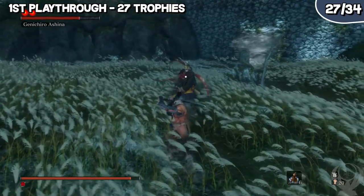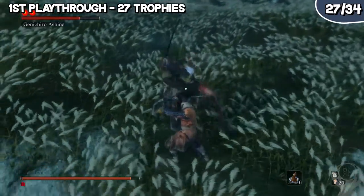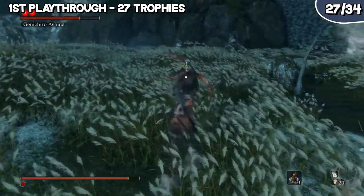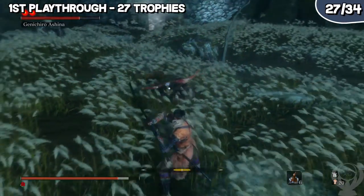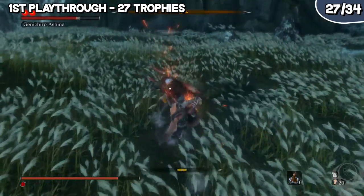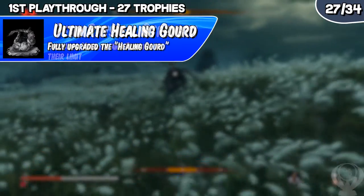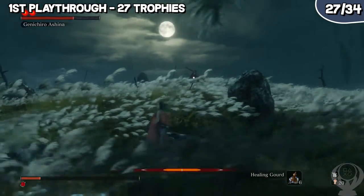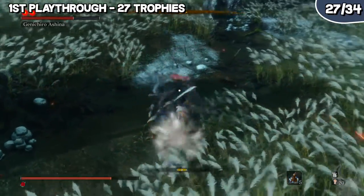If you had any issues following those steps, pause the video intermittently or follow the steps listed in the description below. Now that all three endings are set up, continue through the new Hirata Estate and Fountainhead Palace, collecting the rest of the gourd seeds and prayer beads to earn the trophies Peak Physical Strength and Ultimate Healing Gourd. After progressing all the way through those areas, you'll be ready to fight the final boss — but there are a few more things to do first.